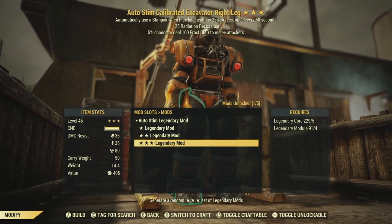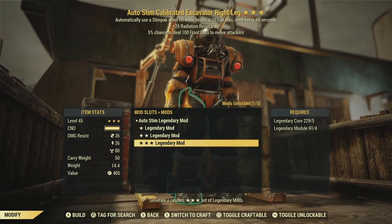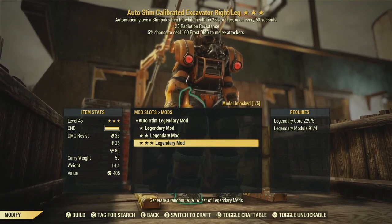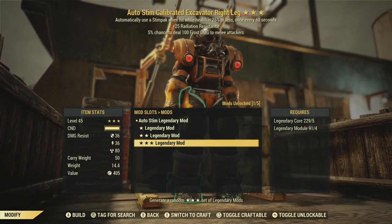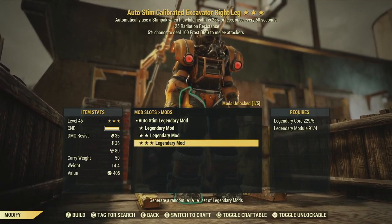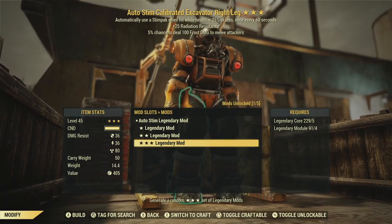Most of the time I play low health — this is my bloodied stealth commando character. The vast majority of the time if I'm wearing power armor, it's because I'm going to Lucky Hole Mine to mine lead and maybe making a couple of pit stops to kill things and get steel along the way. So auto-stim is a deal breaker for me because I'm always below 25% health — this thing would just burn up all my stim packs. Extra radiation resistance would be nice, dealing frost damage to melee attackers isn't bad, but with auto-stim on there, this one's just DOA for me. Let's re-roll.